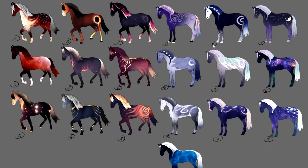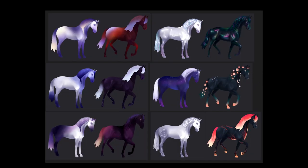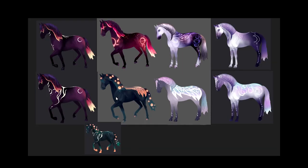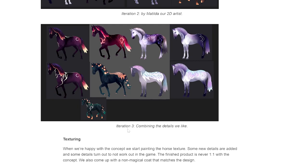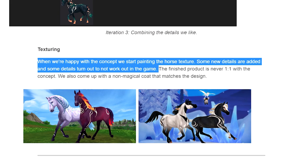I really like how in this concept art you can see where the first inspirations for Ayla began to come from. This one looks like it would be so shiny. And here we have the last iteration - it's so interesting that they still have this one here. You can see that Ayla was still kind of in competition with the actual Umbra we ended up getting. Iteration three was combining the details they liked, and when happy with the concept they start painting the horse texture.